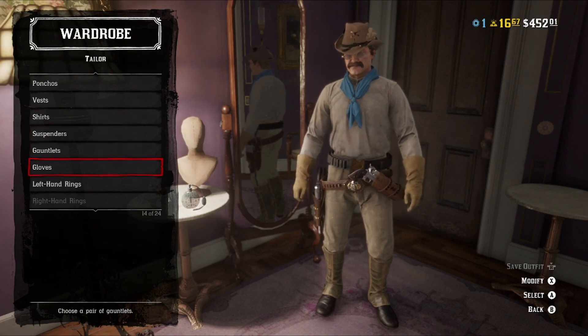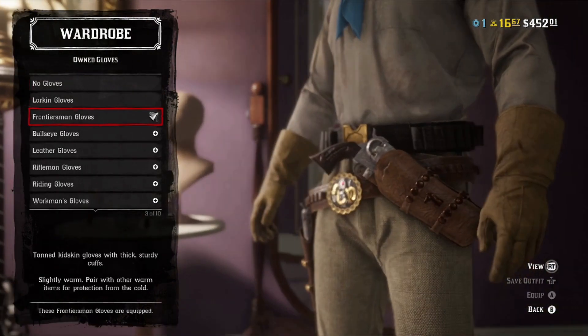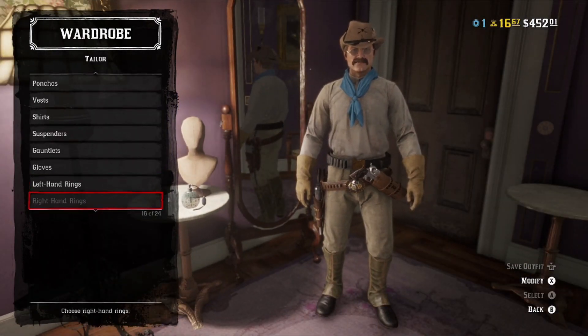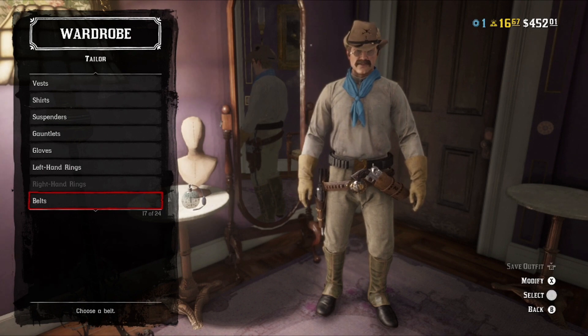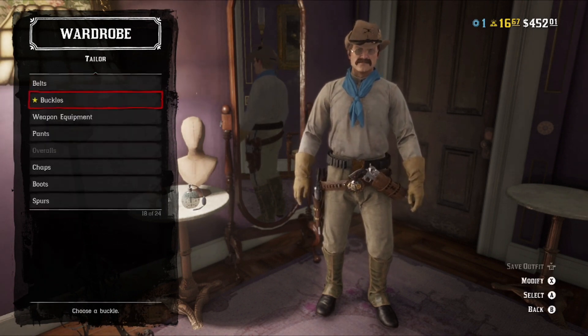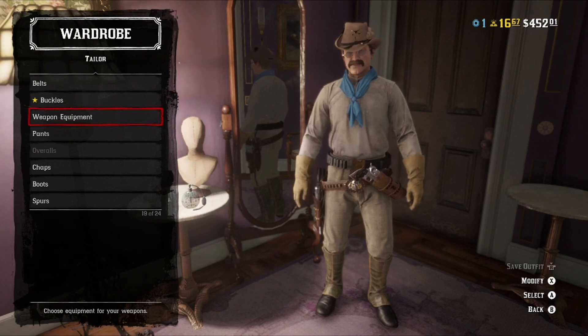No suspenders, no gauntlets. For gloves, the Frontiersman gloves — if you're seeing a pattern, you're going to see more of it. No rings for this outfit. For belts, the Frontiersman belt. Buckles and weapon equipment are pretty much completely dealer's choice.